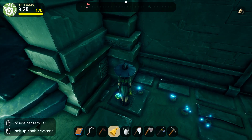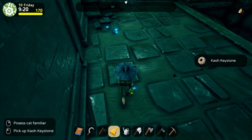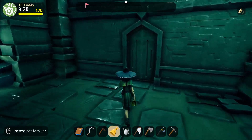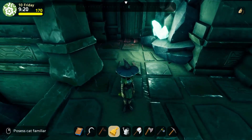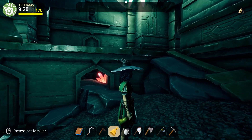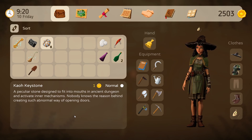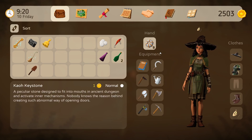So what do we have here? What are these? A Kaoh keystone. And another door that is closed — these doors are closed as well. I see red light there. I'm scared. I didn't know that I could be scared in this game. Red crystals. First, I want to see what this is. A peculiar stone designed to fit into a mouth in an ancient dungeon and activate inner mechanisms. Nobody knows the reason behind creating such an abnormal way of opening doors. Can I hold it? Yes, I can.